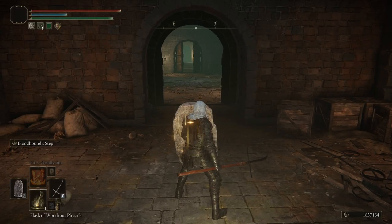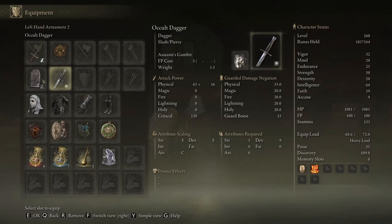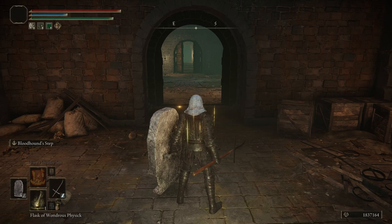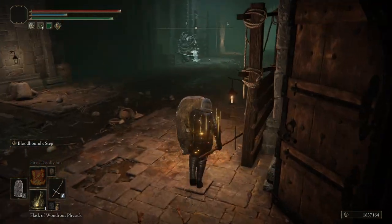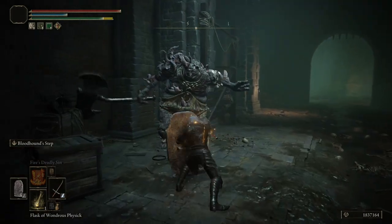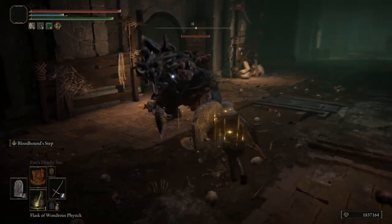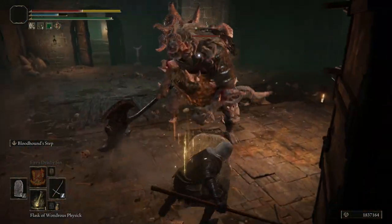I'm running Bloodhound Step on the spear because we are extremely heavy. This setup weighs a ton, and you could equip something that increases your maximum equip load and then use even heavier armor to take less damage. Magic damage does get through the shield, so watch out for that. Also be careful of grabs — slow roll is not good. Bloodhound Step lets us bypass anything we need to because it doesn't care about weight.